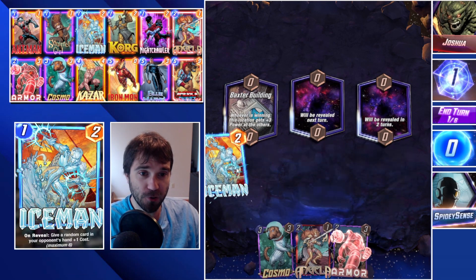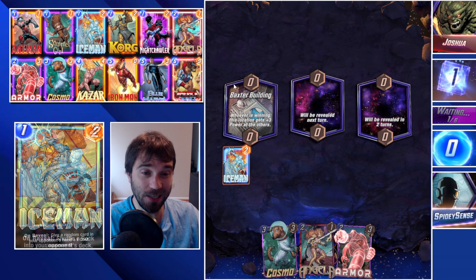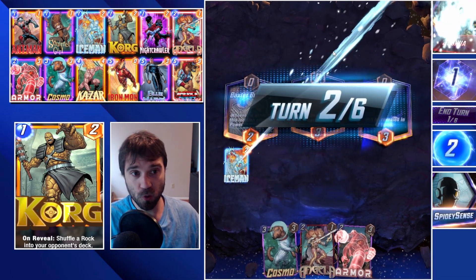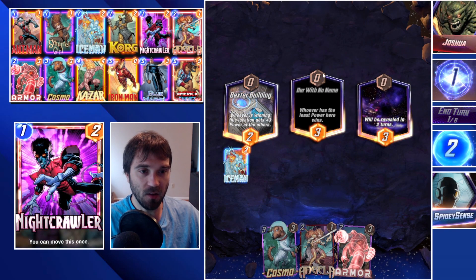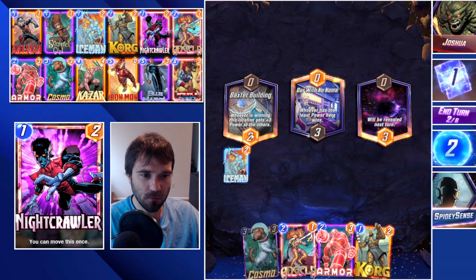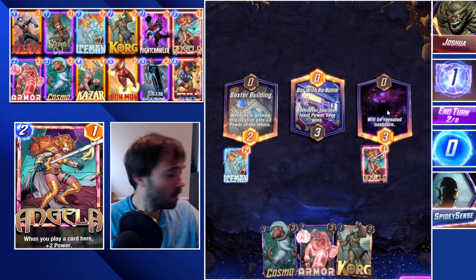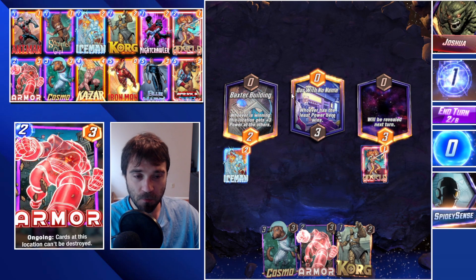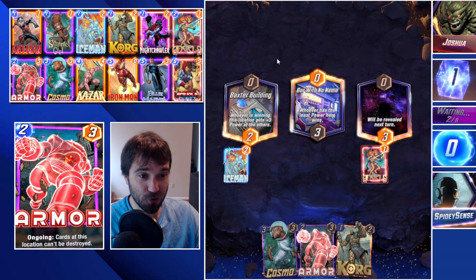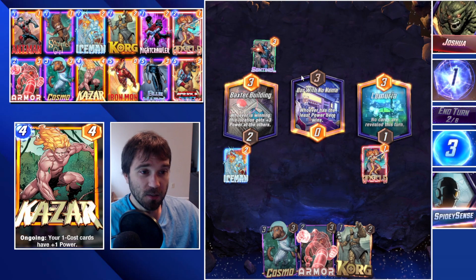First up we have Joshua. A lot of times if you start with Angela in your hand you'll want to skip turn one, but the exception is if you have Korg or Iceman for early disruption. We have an interesting location setup — if we win Baxter Building we lose Bar With No Name unless it changes. So I'm going to pivot into competing for the far right lane; if I win it by enough and give them the middle lane, we'll win the other two.